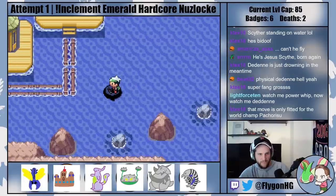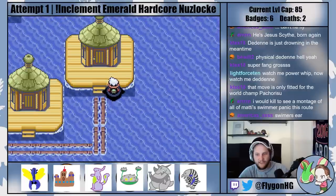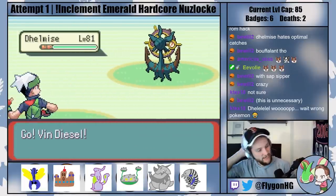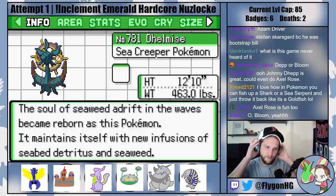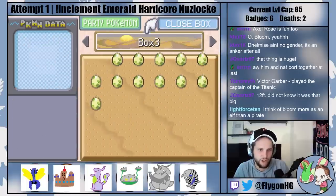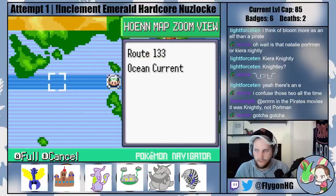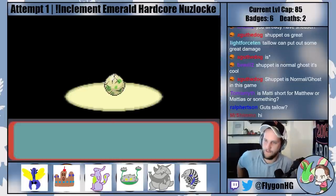We made it to Pacifidlog Town. There's Dhelmise to get here - let's get it! Dhelmise appears at level 81. We catch it easily. We name it Obloom - the soul of seaweed adrift in the waves, reborn as this Pokemon. We have so many Pokemon! Oh, I totally forgot I have a load of eggs. Routes 132, 133, and 134 - we already have 134 so just 132 and 133. It's all the same stuff so we can't get anything new there. Let's hatch these eggs!